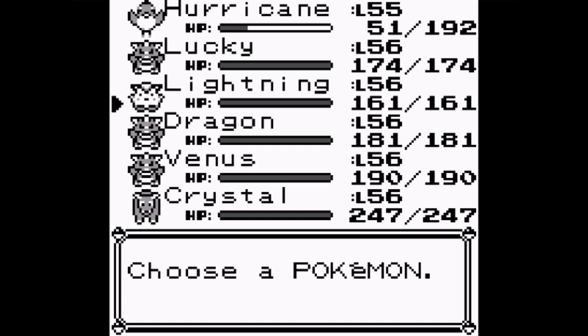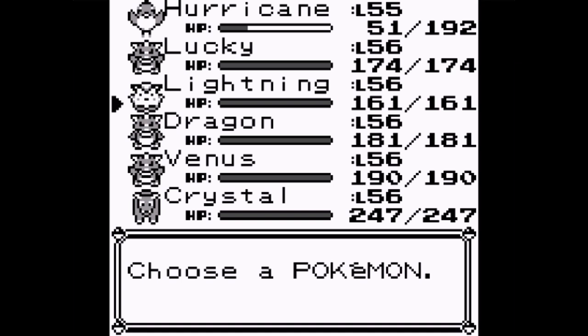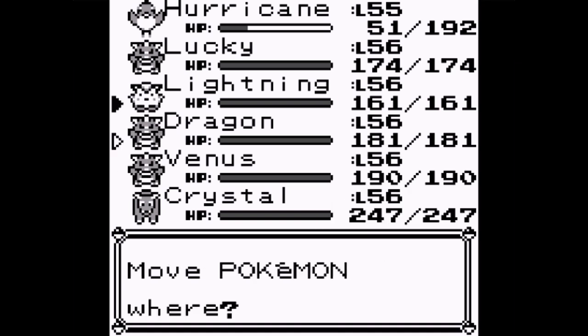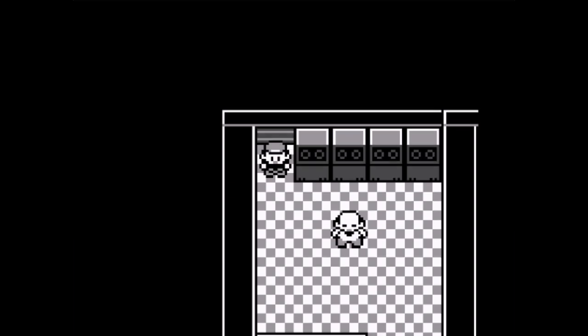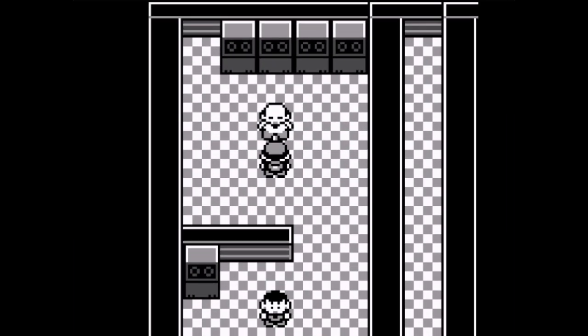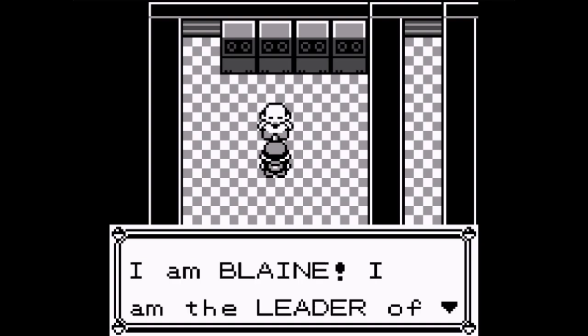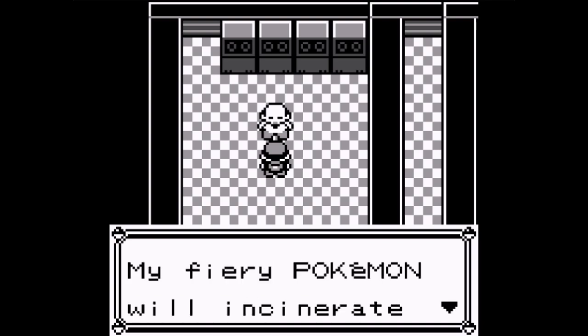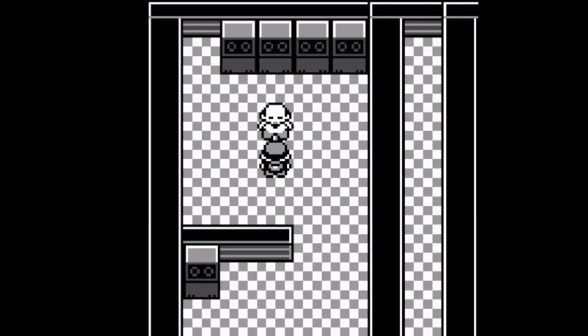That does not look like Blaine - that looks like a generic NPC. Most NPCs in Gen 1 look the same, even gym leaders. I'm putting Dragon at the top since he hasn't battled a gym leader since Brock - let's give him this gym. Actually, I'm going to let Crystal fight the final gym leader. I am Blaine, leader of Cinnabar Gym - my fiery Pokemon will incinerate all challengers! I don't need Burn Heal because Dragon is a Fire-type and Fire-types cannot get burned.